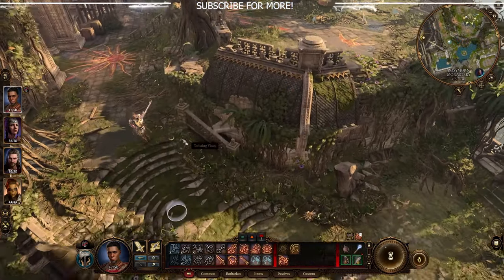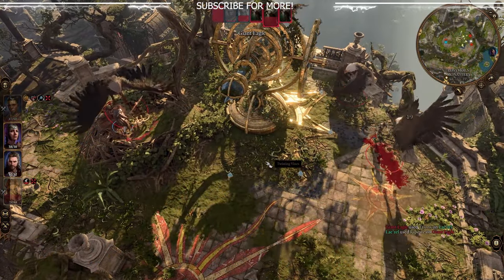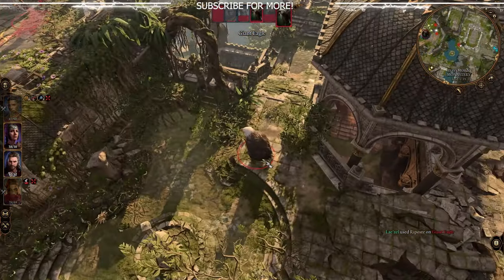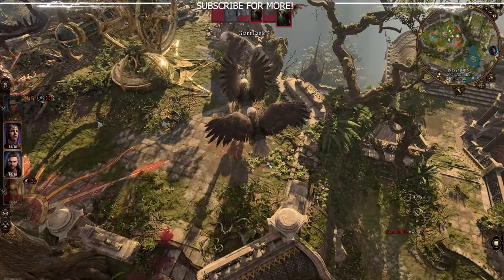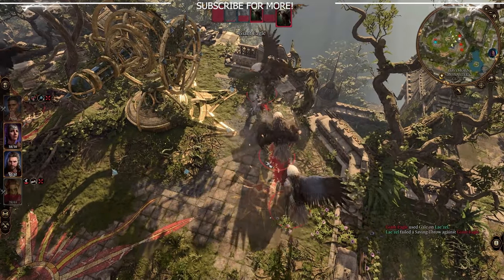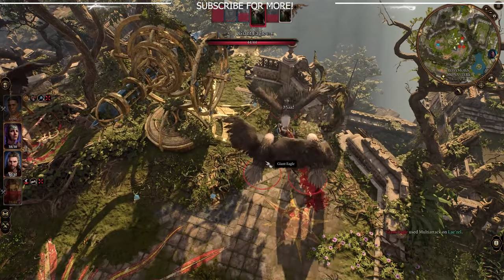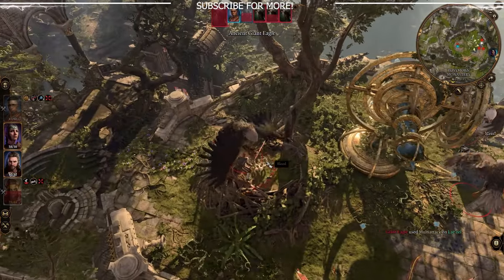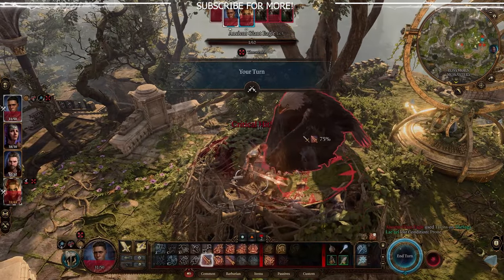Afterwards, head to the rooftop — there are plenty of vines to take you up there — and you will find some eagles that are looking for a fight. I recommend you attack them and let them summon the extra adds so you can get a bit more XP, but take this fight as you like. Once you kill the eagles, there will be a weapon on the ground near the nest, not on a body, so just be mindful of that.